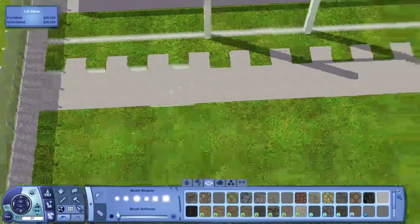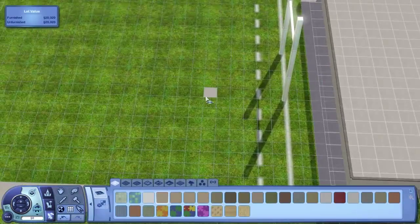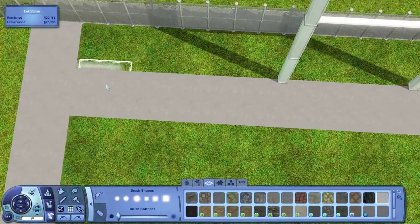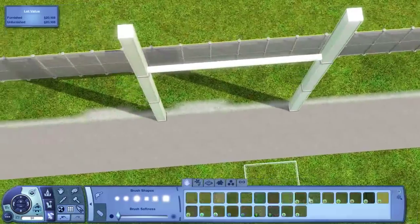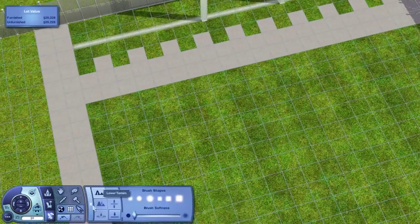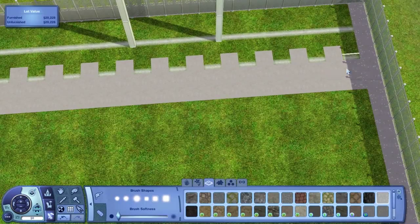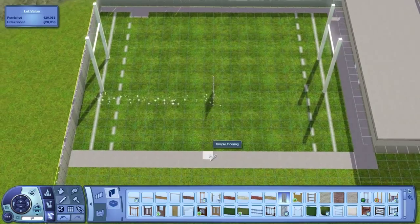I did it like this — just painting in all the lines. So this episode, we're going to be finishing off this school area, and we're going to be doing a bunch of the other rabbit hole lots as well. What I ended up doing was getting all the rabbit hole lots in place where they needed to be, then I went back and worked on the world around them, fixing it up so I knew where everything would sit and how it would all flow and work together.